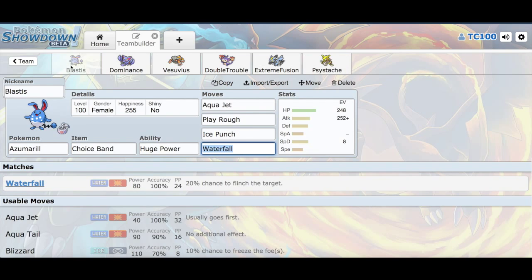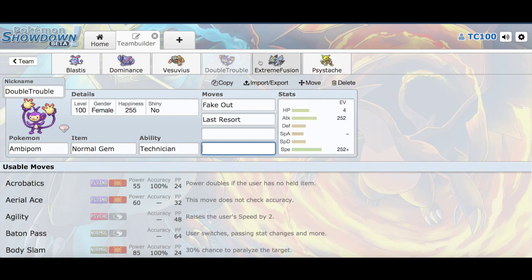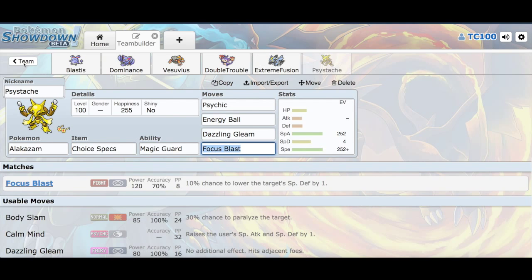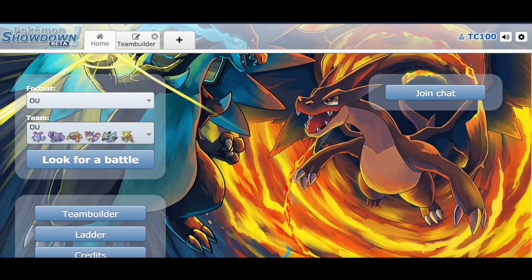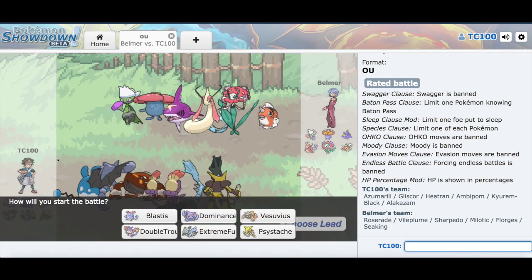We'll do the best we can. If we don't have to use it, we won't. Alright, I think that's everyone: Blastus, Vesuvius, Double Trouble, Extreme Fusion, Sidesash. Alright, here we go, let's look for a Wi-Fi battle.